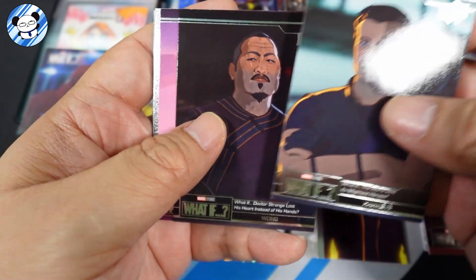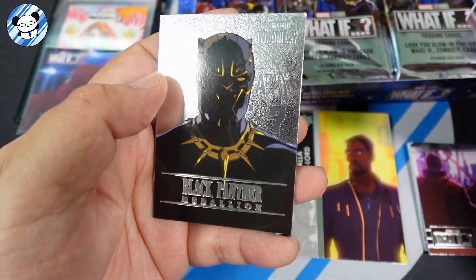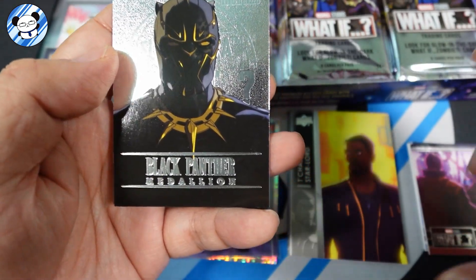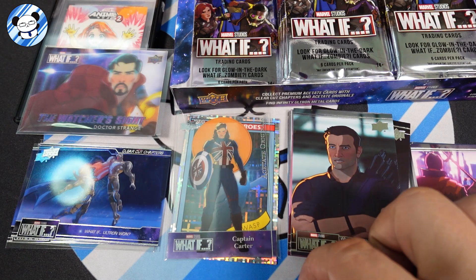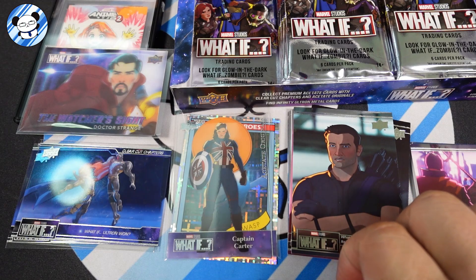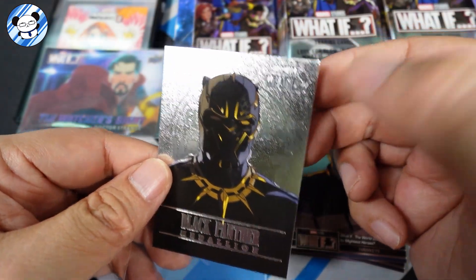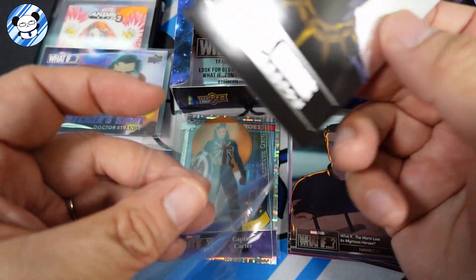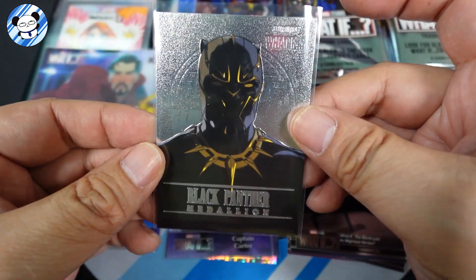Okay, Wong. Yondu. Oh, we have a silver Black Panther medallion — nice! Black Panther medallion. That is a very clean, well-made card. The corners are spot on. That is a nice looking one.